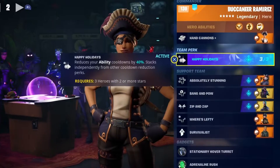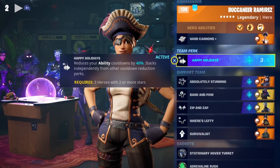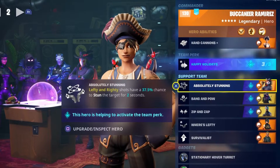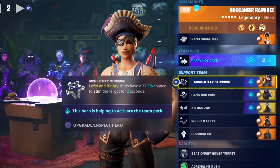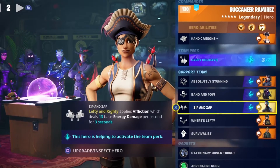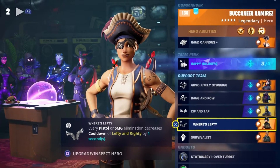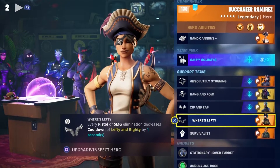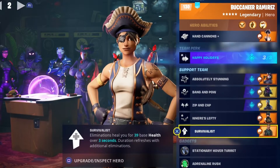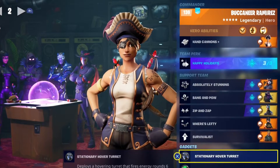For the build: Happy Holidays reduces ability cooldown by 40%, bringing Lefty and Righty from 100 seconds down to 60 seconds. Absolutely Stunning gives Lefty and Righty shots a 37.5% chance to stun the target for two seconds. Bang and Pow increases Lefty and Righty damage by 25%. Zip and Zap applies affliction dealing 13 base energy damage per second for three seconds. When Lefty and Righty is on cooldown, Where's Lefty reduces the cooldown by one second per pistol or SMG elimination, and Survivalist helps keep us alive. We also have Stationary Hover Turret and Adrenaline Rush for protection and healing.